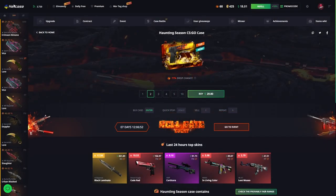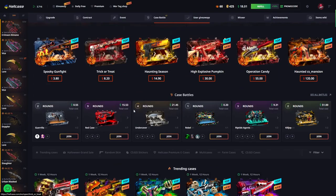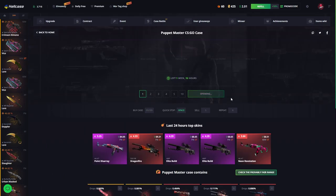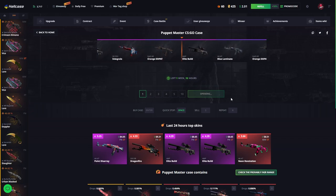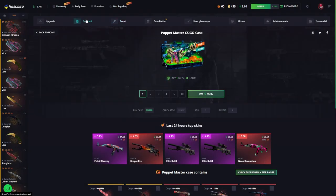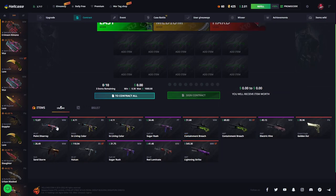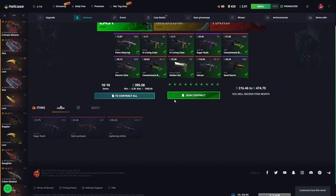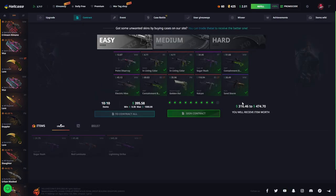We got two items. Our living score shows we have $800 in balance, and with this balance I will open a new case — Puppet Master — and then I will go to upgrade or contract. We got some items in this area. Now let's make a contract. We already have expensive items around $400 and we are in easy mode already. Let's try it.